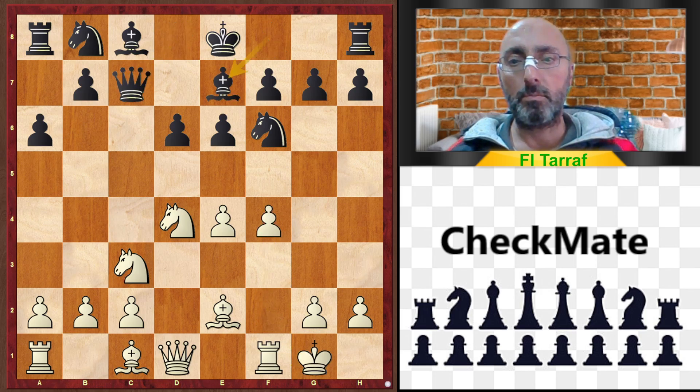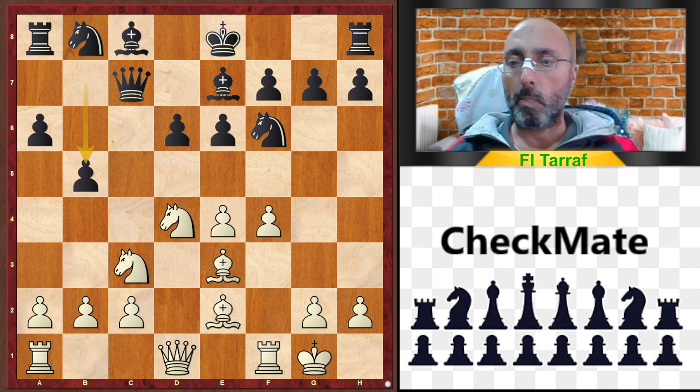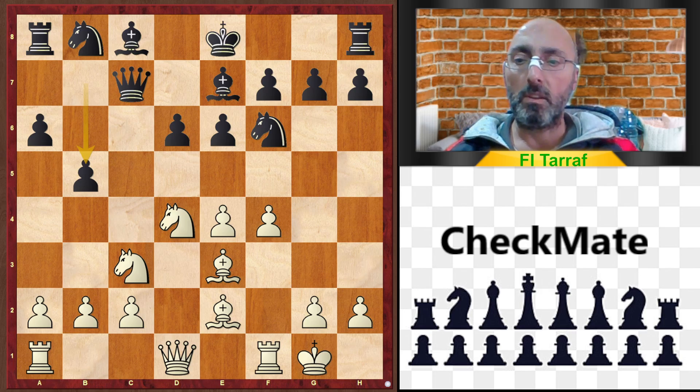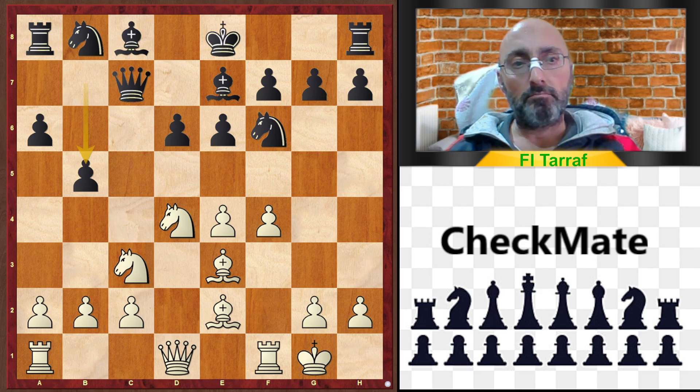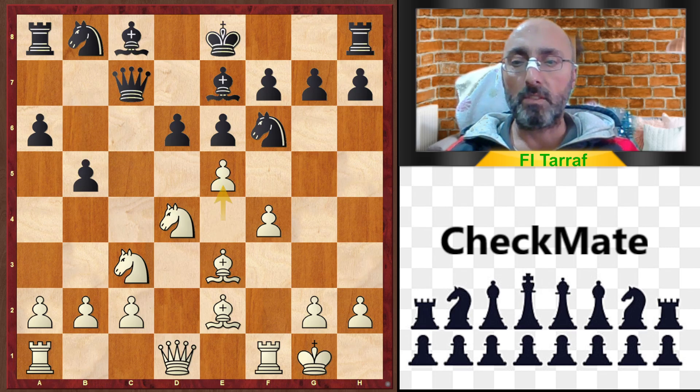f4, Bishop e7, Bishop e3, b5 — and b5 is considered a strategic blunder; it's not good. Although if white replies with the correct move, he must still fight for his advantage, so it's not an obvious or easy win. The correct move now is e5. After dxe5, fxe5, now in case of...